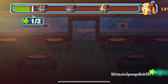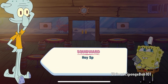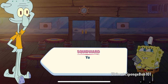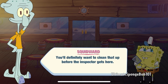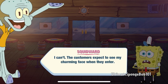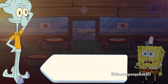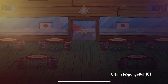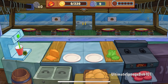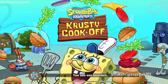Now looking at the time, it's about nine minutes, so we're just gonna finish up this storyline and end the video for today. Hey SpongeBob, there's a particularly nasty bit of filth in the refrigerator — you'll want to clean that up before the inspector gets here. Mr. Krabs says the customers expect to see his charming face when they enter. That must be why we lost so much business when I was in the kitchen. We're 16% through the Krusty Krab. I'm just gonna leave level nine for now.